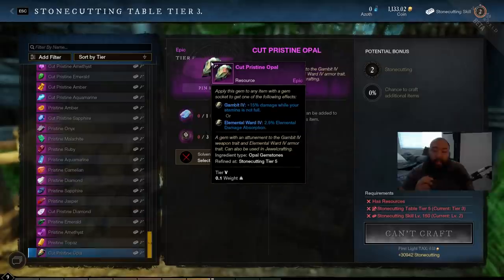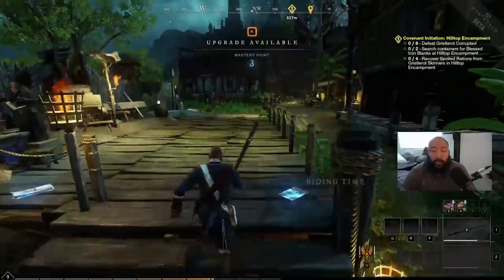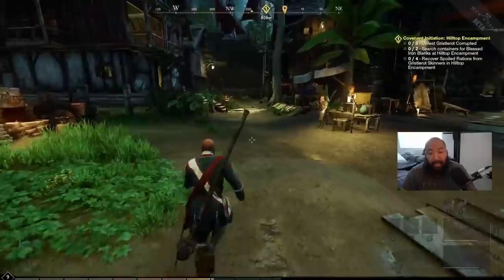Last but not least, the cut pristine opal gives plus 15 percent damage while your stamina is not full. This is really good for people who are constantly dodge rolling, blocking, or moving, making it practically a permanent damage increase since you rarely have a full stamina bar. For armor it's just an elemental ward to decrease elemental damage received. Overall, if I'm going for absorption I want the best of both worlds — physical and elemental — so I'd lean towards the pristine diamond or pristine malachite.